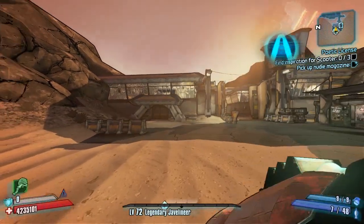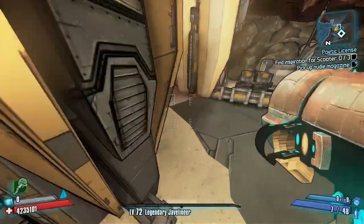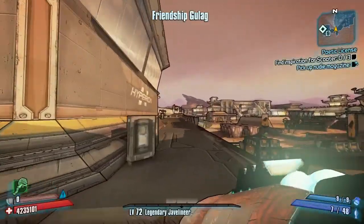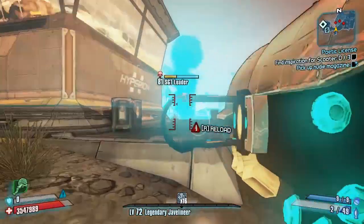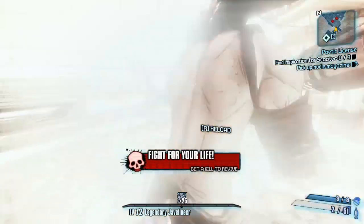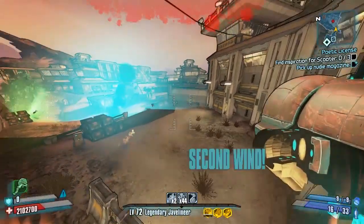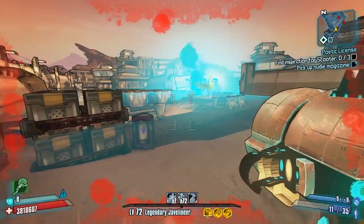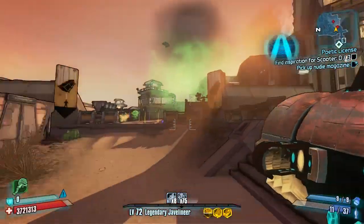Hello everybody, welcome back to another modded weapon guide here on Borderlands 2. Today I am back with a seriously dangerous rocket launcher made by himaxu over on the Borderlands 2 community GitHub. This is dangerous not only for the enemies who are recipients to it, but also probably to the user if you get too close — this thing is absolutely mega. himaxu is doing some brilliant mods right now, mainly game mods, but he does also have a couple of weapons out here, and this is one of them.